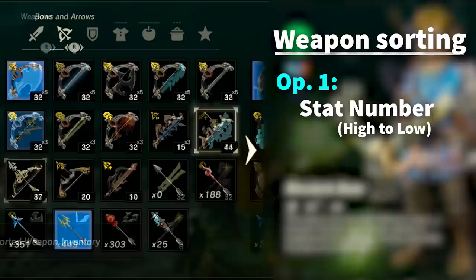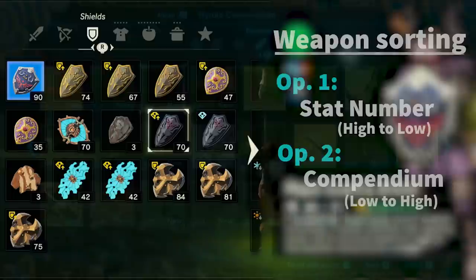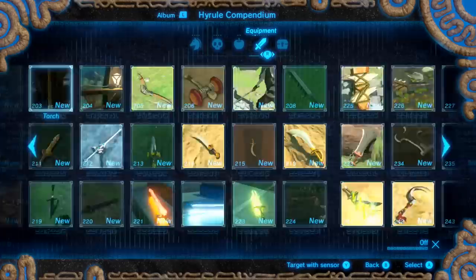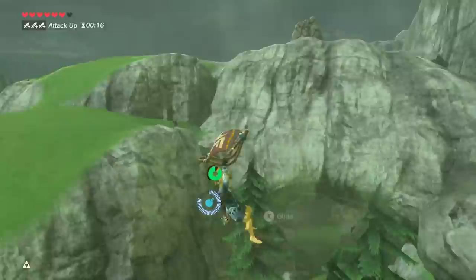The first sort option sorts purely by the number beside the weapon from highest to lowest, with the only exception being melees, which first sorts one-handers, then two-handers, then spears. The second option, the one people seem most confused about, quite simply just sorts by compendium slots in the Hyrule compendium from lowest to highest, with the same melee exception of one-handers first, then two-handers, then spears.